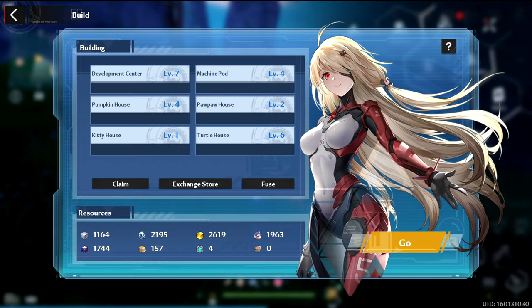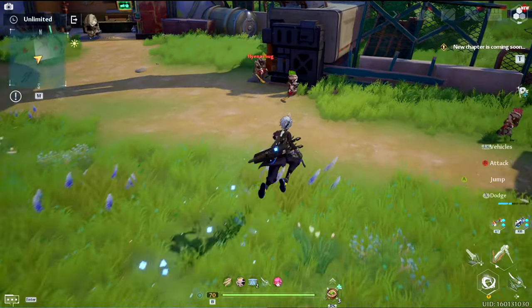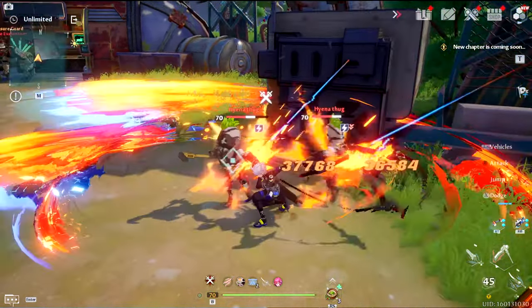In Artificial Island you must build your base and different houses to begin crafting weapon chips. To build and upgrade your buildings you will need to farm resources from enemies found everywhere on this map.